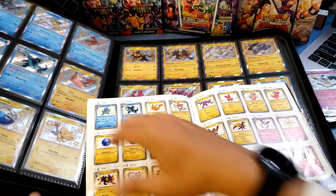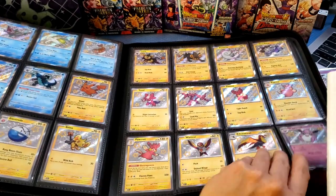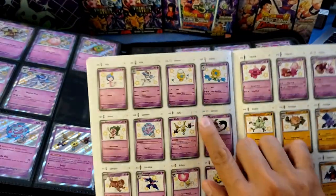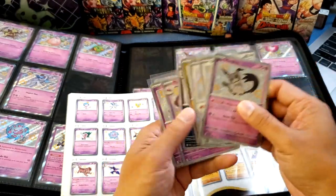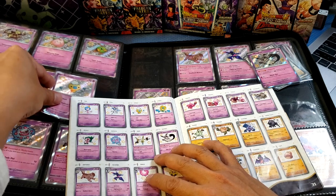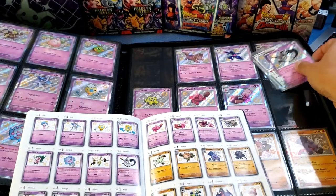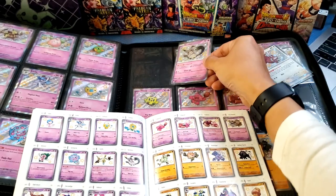This page is now complete. Moving on, there are three spaces left in the binder. Drifloon goes right beside Curlia — put it right there, nice. And besides Houndoom is Mimikyu, our cute Mimikyu — the Halloween Pikachu — going right in there.